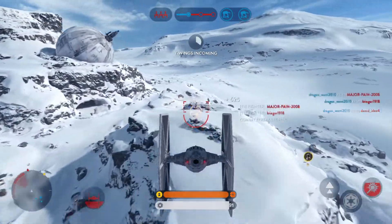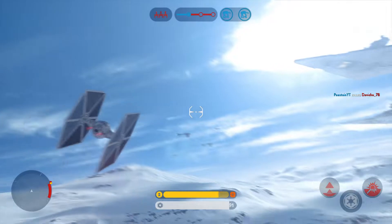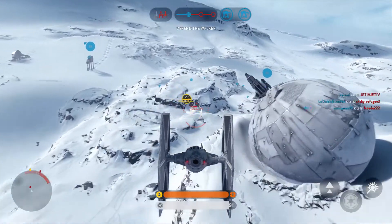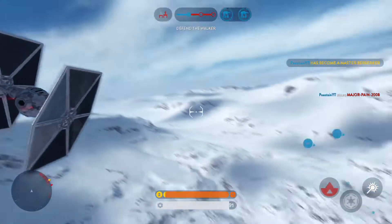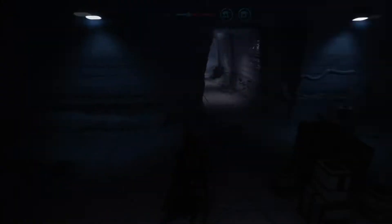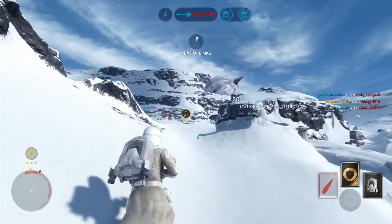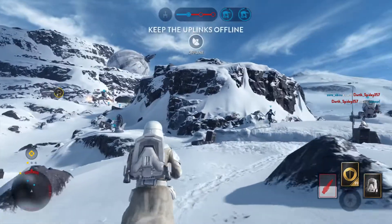Enemy fighter in pursuit. A walker is exposed — keep the rebels away from it, TIE fighter. A walker is knocked down. Rebel uplinks located. Advance.